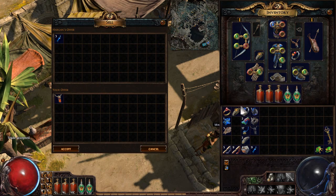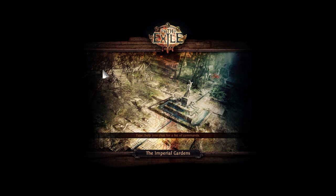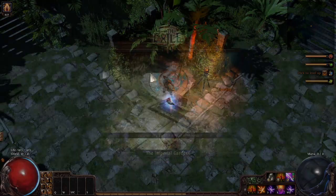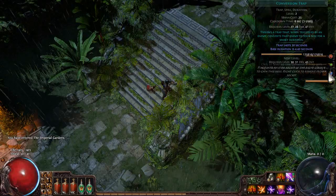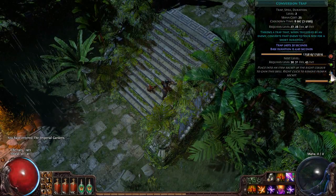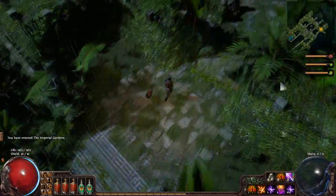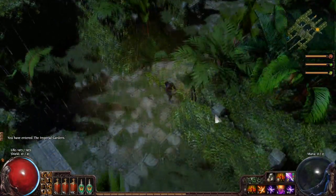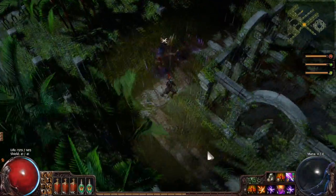We'll sell off the rest of these items and continue on. We're going to take the waypoint from the Imperial Gardens and this time head to the north-northeast — depending on where things spawn exactly, it should be somewhere in that direction. I'm not going to level Conversion Trap because I might not be able to use it if I lose some int somewhere along the line. But I will show off Temporal Chains before we move on too much.